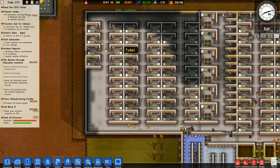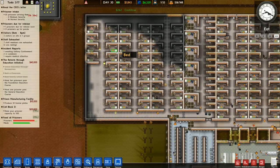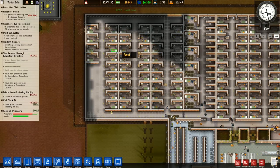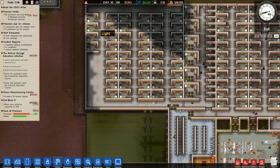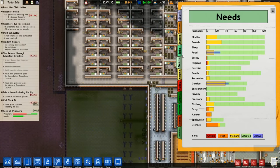I thought we had a crash there, but it was actually just an autosave, which is all things considered a much better outcome. The cell should be done now. Beautiful. Now we can take in 24 prisoners. That's gonna be another big payday.